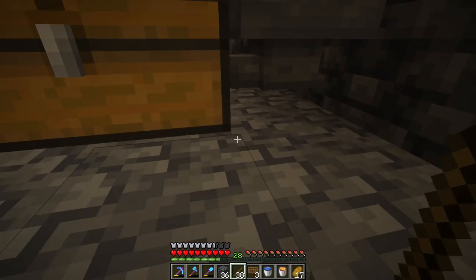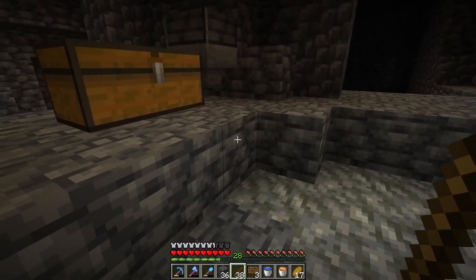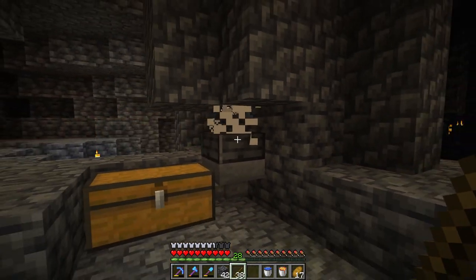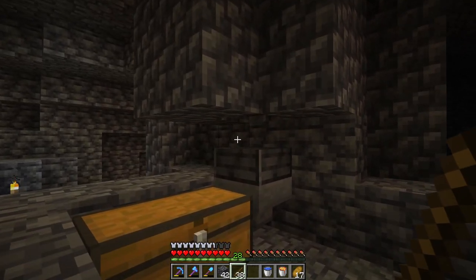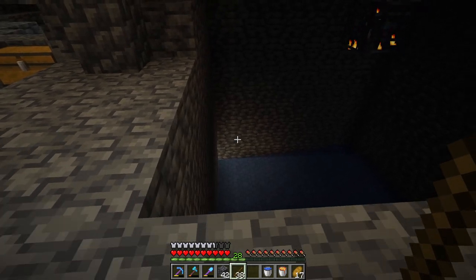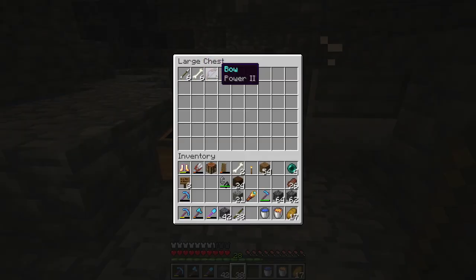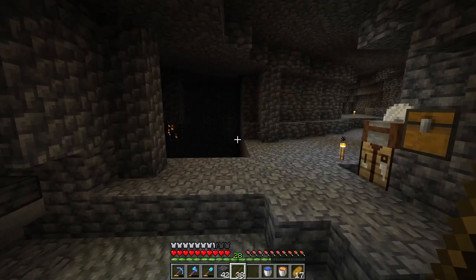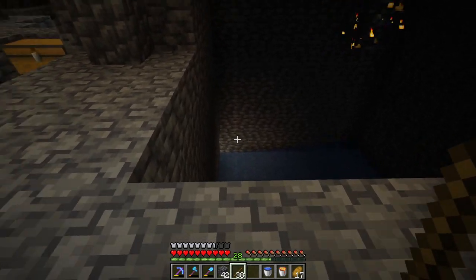Oh no, that's two hits. I need to go one block lower — that should be easy enough to do. How's this? Yeah, there we go, that's more like it. And now I have a perfectly functioning skeleton grinder. It's even going to supply me with bows, although I'll use them in the way that I'm going to turn them into dispensers — that's my use for bows in this world.